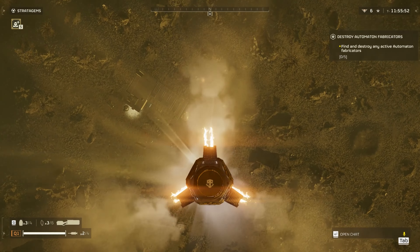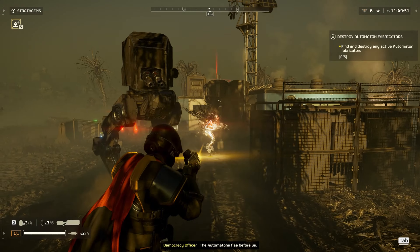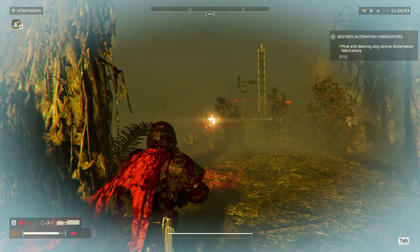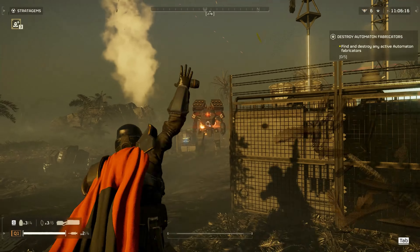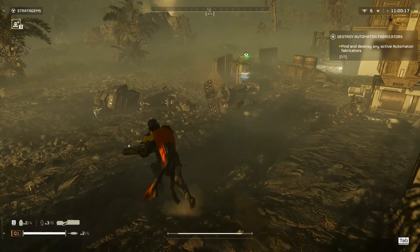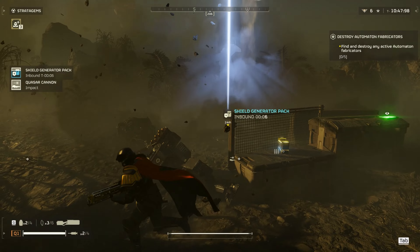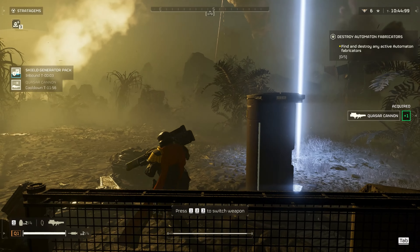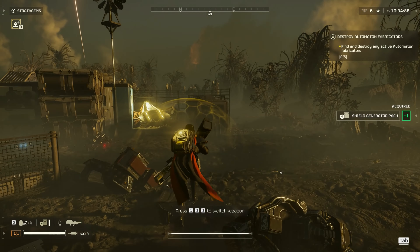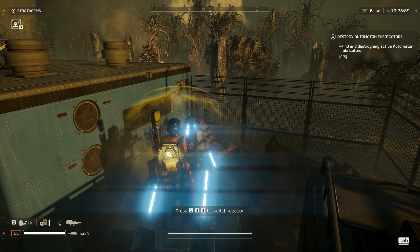I'm back with a shield generator this time because I'm just not used to getting shot at so much. I want to see what else this thing can do. Being able to one-shot the fabricators when you shoot them in the hole is pretty big, especially because it has an infinite magazine — it just has to cool down.